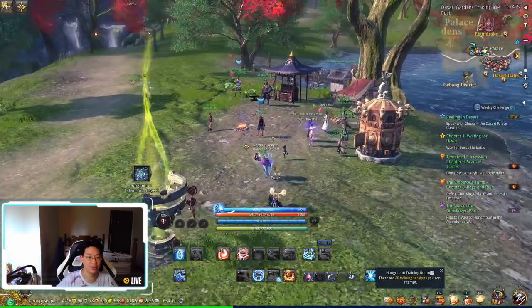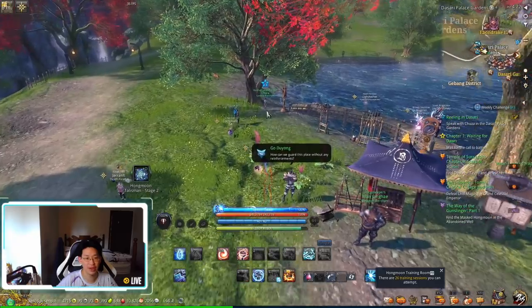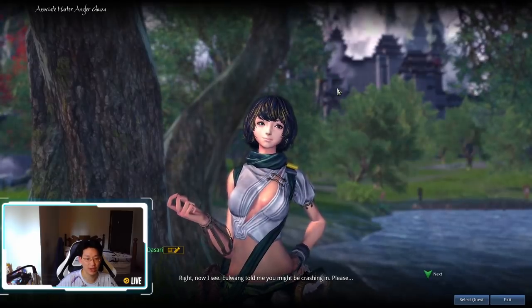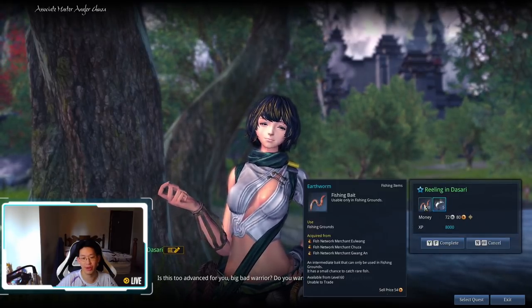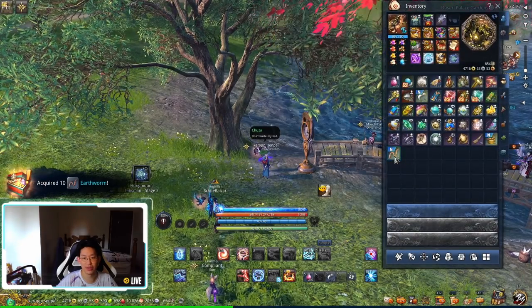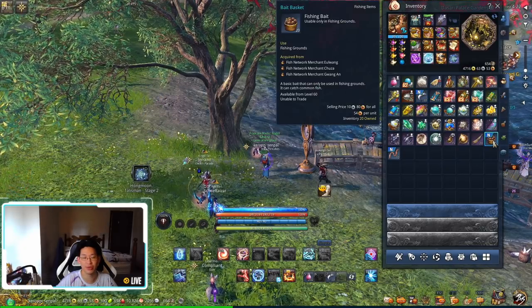Once you arrive at Dasari Trading Post, you're going to run forward over here. There's going to be a fisherman right here with a little star on her head. Talk to her and she's going to let you hand in the quest, and then you get both the bait fish and the earthworm. And voila — so now you have 10 earthworms, your bait fish, and the bait basket.